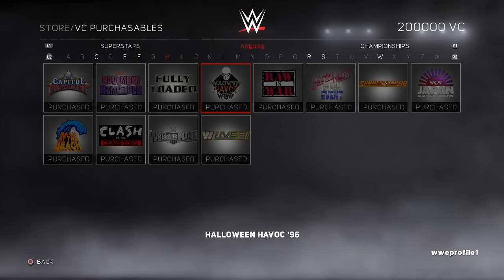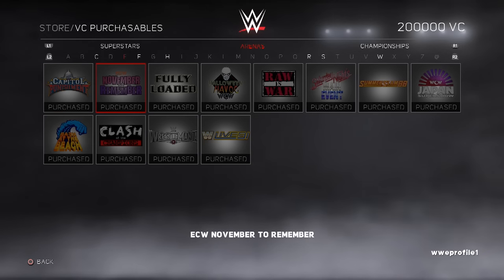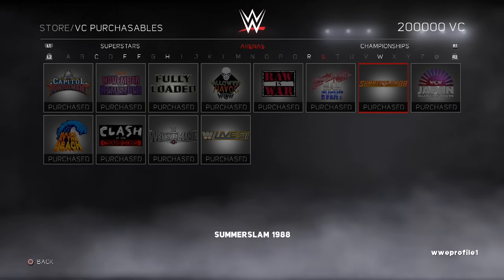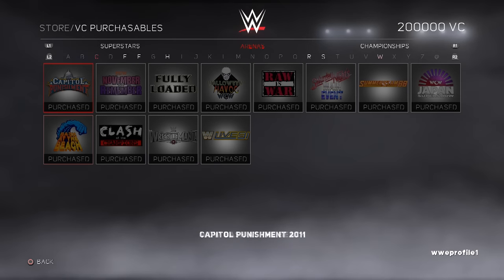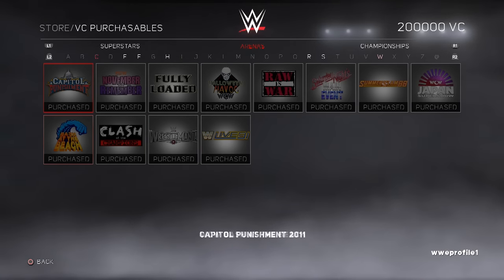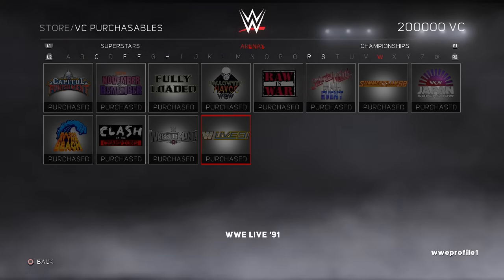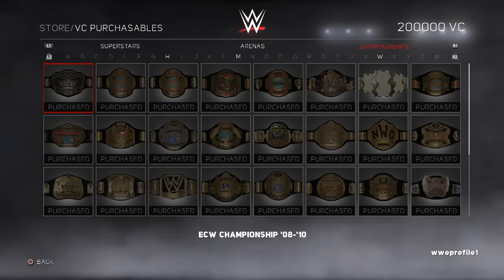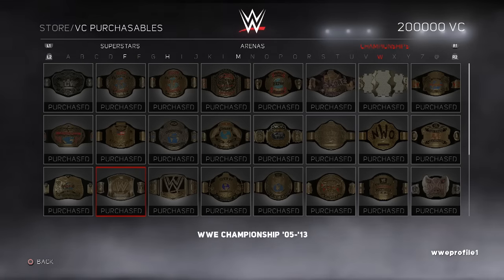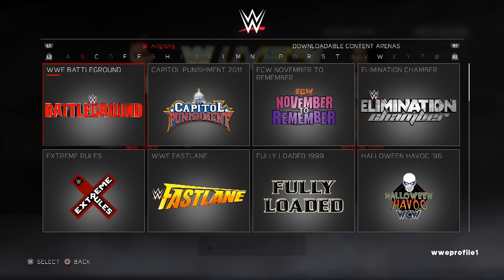Switching to arenas, the purchasable arenas include Capital Punishment, ECW November Remember, Fully Loaded, WCW Halloween Havoc, Raw is War, Saturday Night's Main Event, SummerSlam 88, WCW Japan Super Show, WCW Bash at the Beach, Clash of the Champions 25, WrestleMania 29, and WWE Live 91 — which I believe is the Madison Square Garden arena. There's a varied selection, with many that were DLC or part of last year's showcase mode. For championships, there are 34 unlockable belts including all past versions of the WWE Championship, Attitude Era belts, custom belts for Rock, Austin, and John Cena, and various WCW and ECW belts.